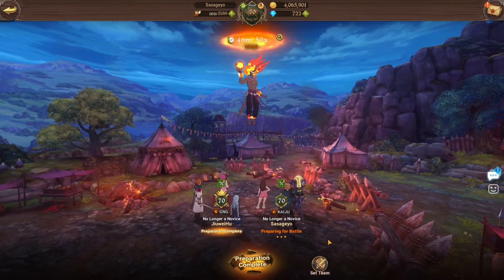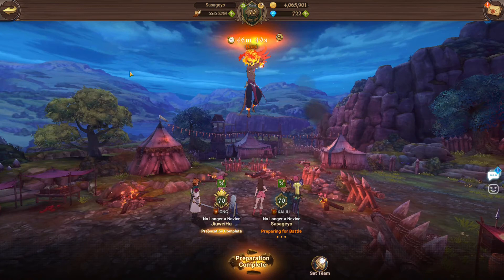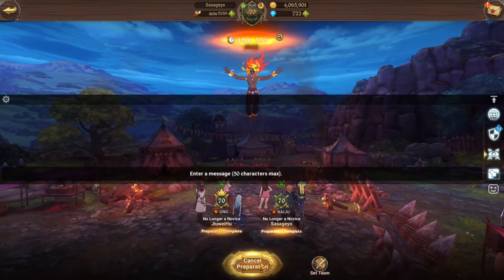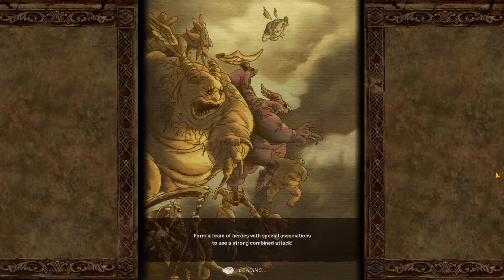Okay guys, I'm back for another video and today I'll be doing the Ifrit Red at hard mode. For dishes I'm using something that gives double fire essence drops, and I'm using Blue Matrona DN at level 70 at four stars only. My Matrona DN is definitely not the strongest because she's only at four stars — I previously only used her as a link.